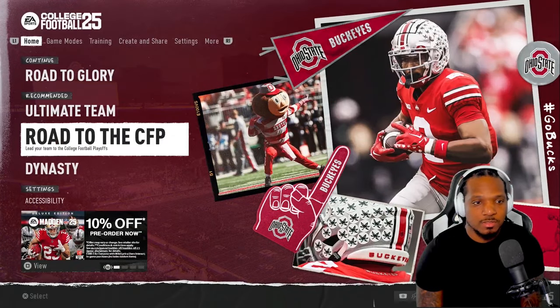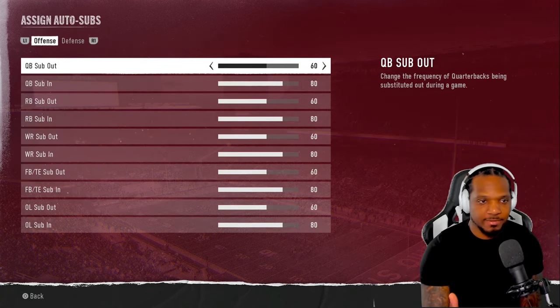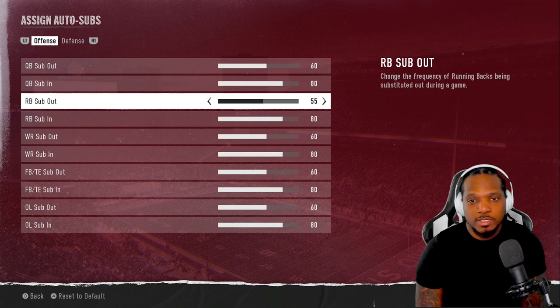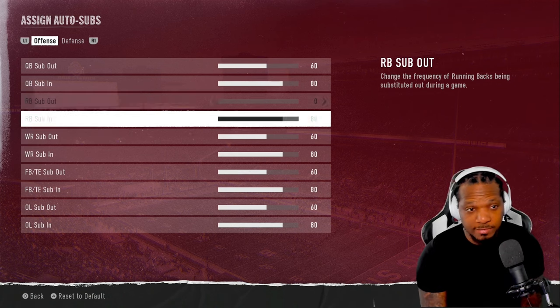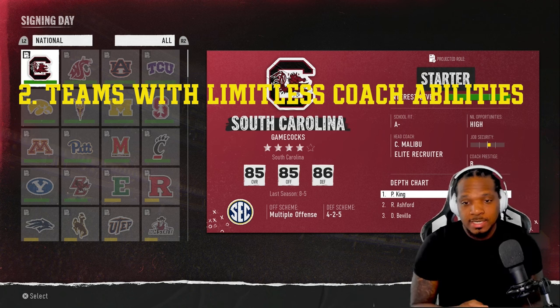Or you can quit out of there, go to Main Menu, then go to Auto Subs. Whatever position you are — like running back or whatever — go all the way down and move the auto sub out to zero so it stays there. If you're a receiver, you can set that too. That's tip number one.